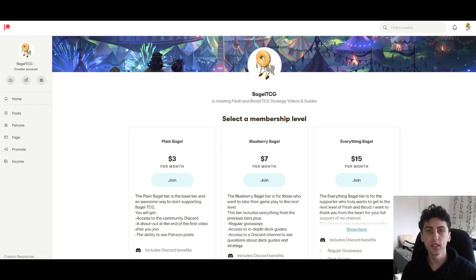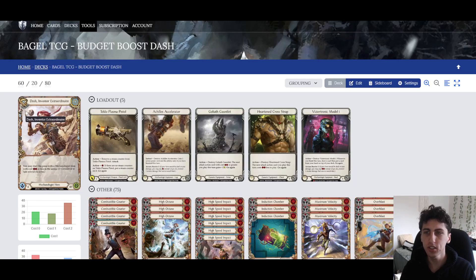Let's hop right into the deck tech. We have Dash. She is a hero that is always just okay, or a little better than okay - like a consistent 6 or 7 out of 10 hero. But I think with Starvo leaving and Chain leaving, she had tough matchups against both. I think in Uprising, Dash is actually going to be quite good.